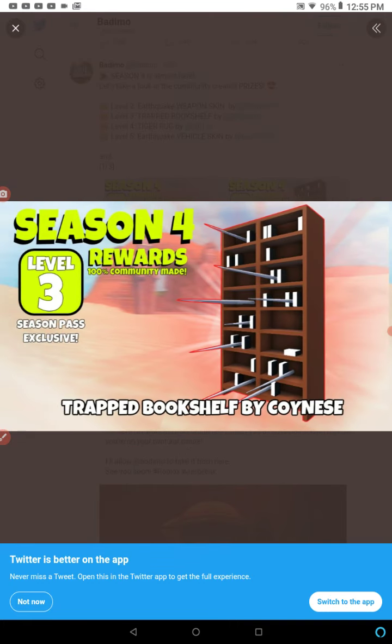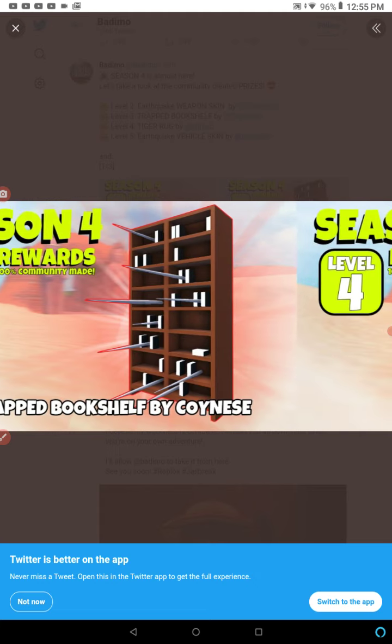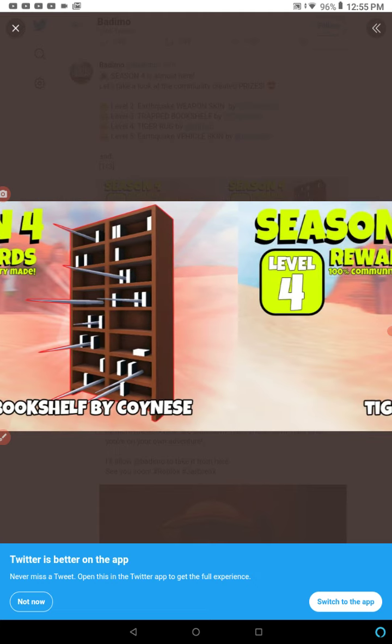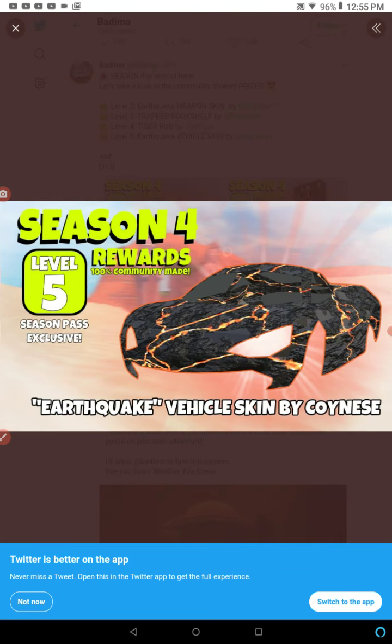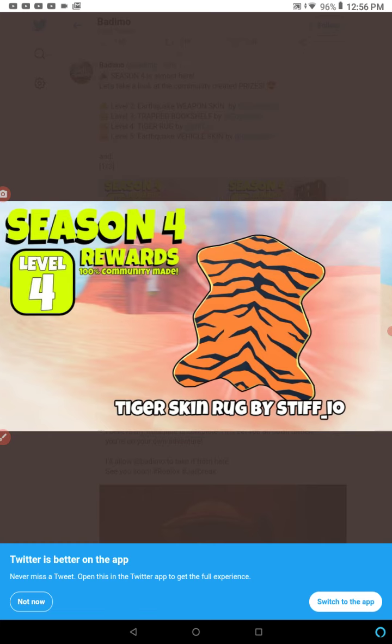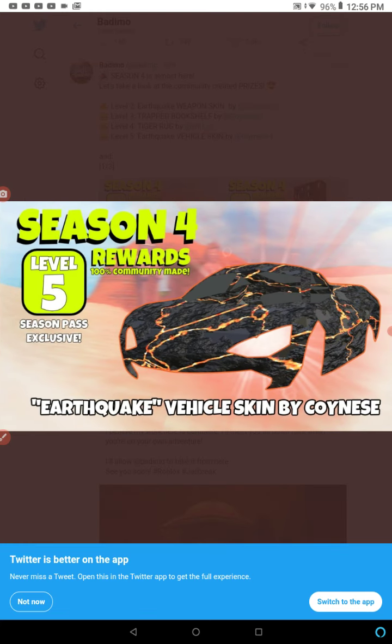Trapped Bookshelf by Coyness. The Tiger Skin by Stiff Ello — sorry if I don't put that name correctly. And the Earthquake Vehicle Skin.